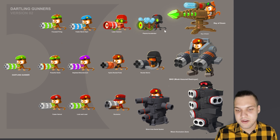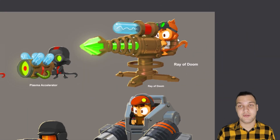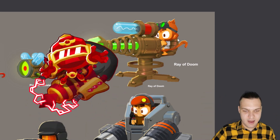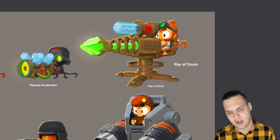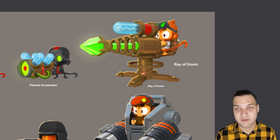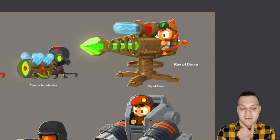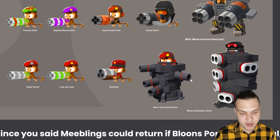The Ray of Doom is completely different this time — it's a steampunk version. In BTD6 we know it's the mad monkey design. Here we have an indifferent scientist monkey with a copper color design for the structure, a light bulb, and a green crystal. I wonder what color the Ray of Doom beam itself will be because it seems like it's gonna be green, and I don't really like it.